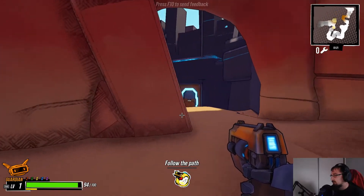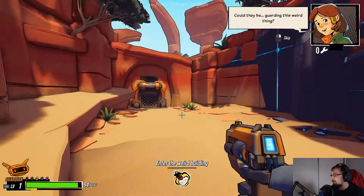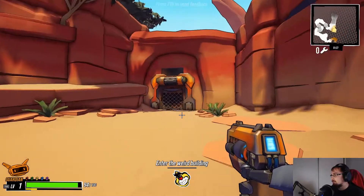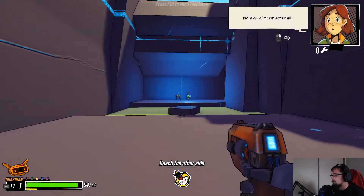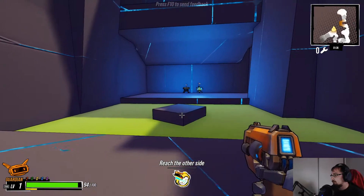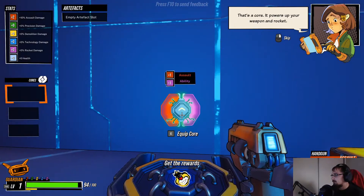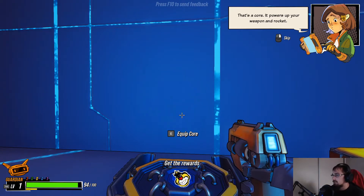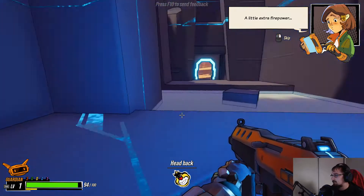Feel like we got to go this way. Could they be guarding this weird thing? I mean they could be. Assaulting ability — okay this is one of the cores and we get an assault SMG.